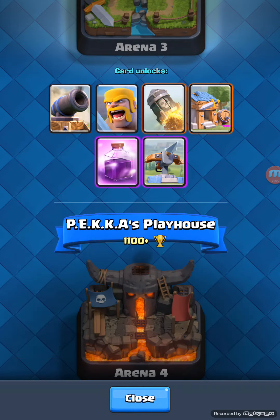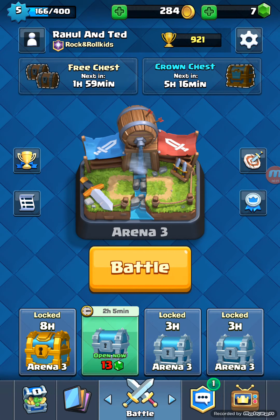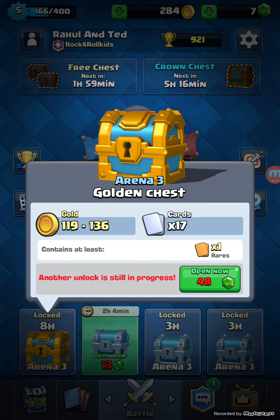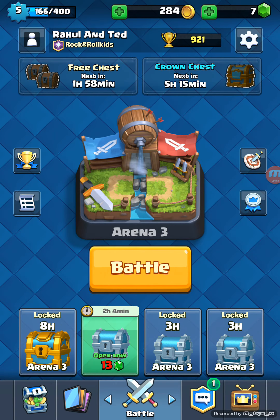If you want to look at the details about them, you can pause the video now. I've got a chest opening in two hours, another in three hours, one in eight hours, and another in three hours. The Golden Chest gives 119 to 136 gold, 17 cards, and one rare. I can't open it right now — it costs 48 gems — but it's almost done. The Silver Chest gives 34 to 43 gold and five cards.